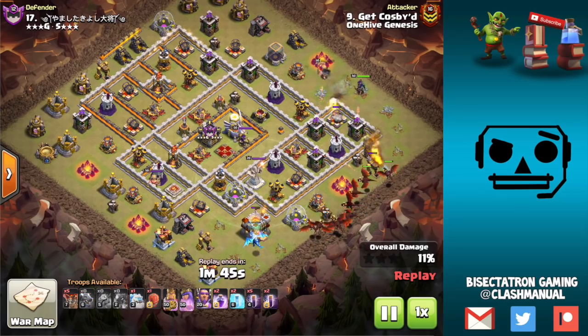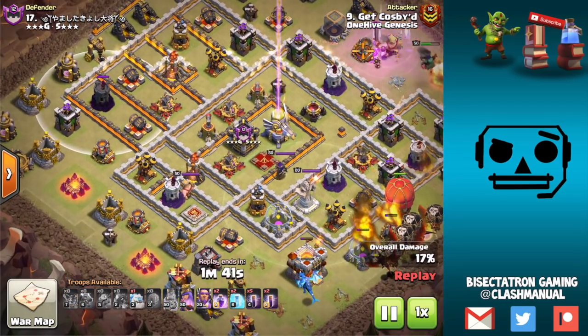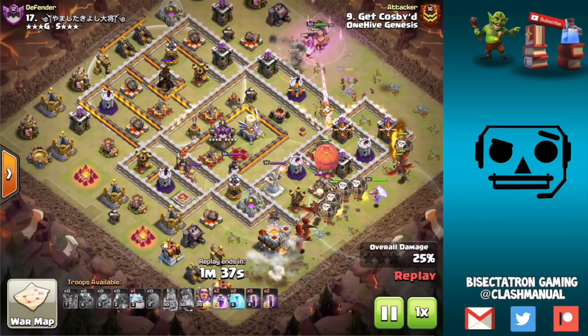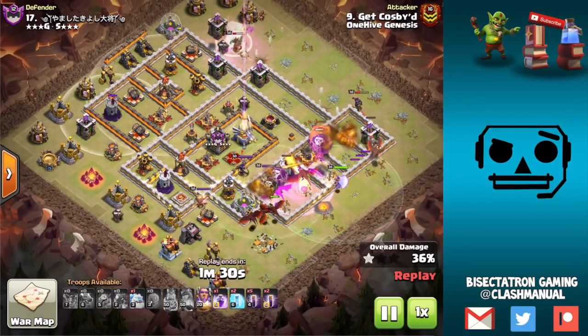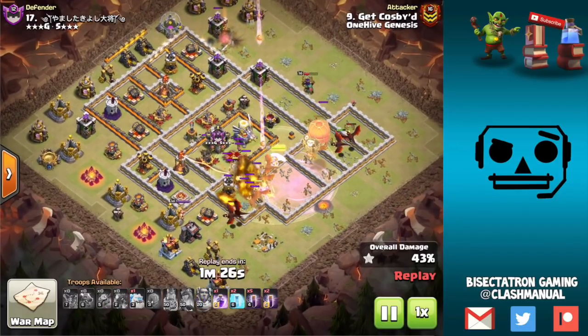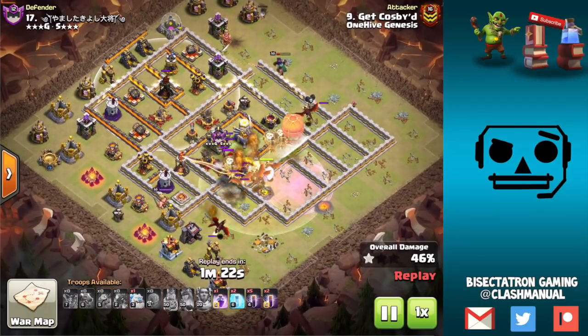Here's a much better example. Look at the back end of this base — it's a little tricky. There's a wizard tower and then there's the multi inferno, and they're not really close to each other, so you can't just drop a rage or freeze to cover both. If they were close, it would be really easy — you'd just do rage, freeze, bats right on top of that multi.